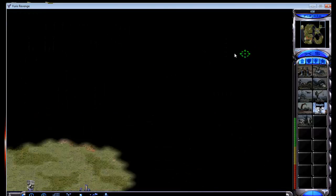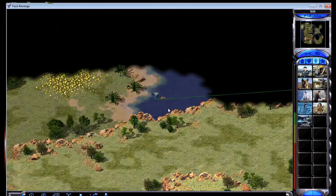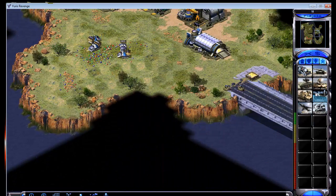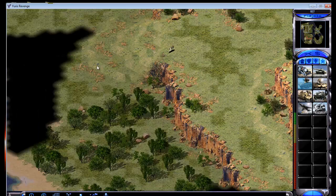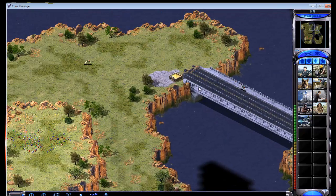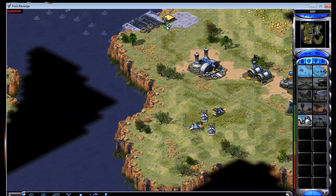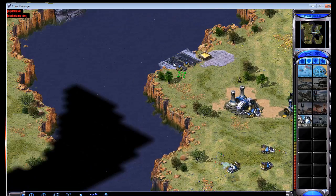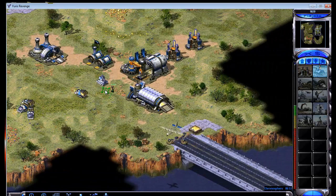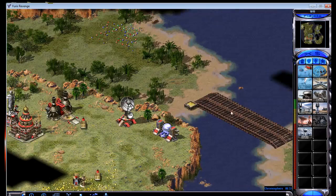I'm happy that this player is good as this will be a great representation of the strategy. Chronosphere as soon as possible, and now some battle fortresses. We also want to make a seal to kill the bridges so he can't get by. Actually, before the battle fortresses we should make an IFV to transport that seal. We got the Chronosphere before he got the Iron Curtain, which is a very good start.